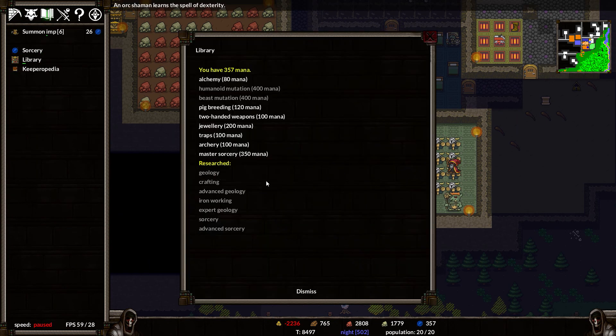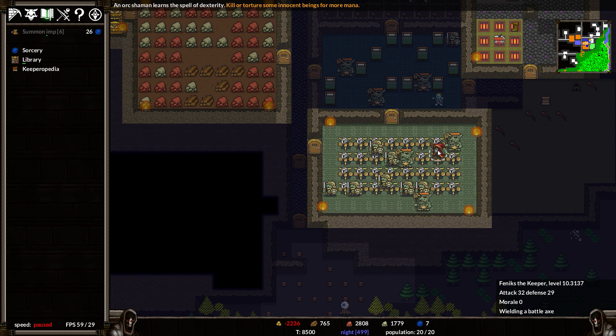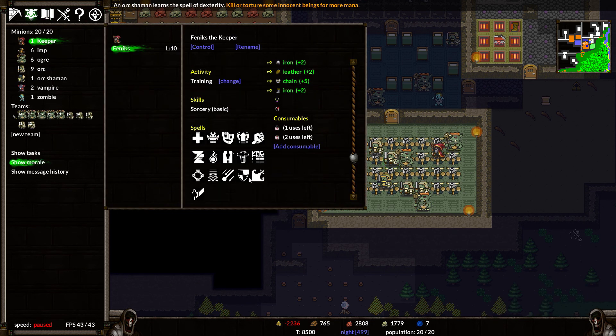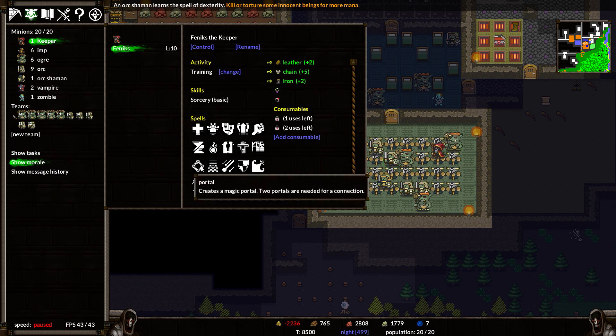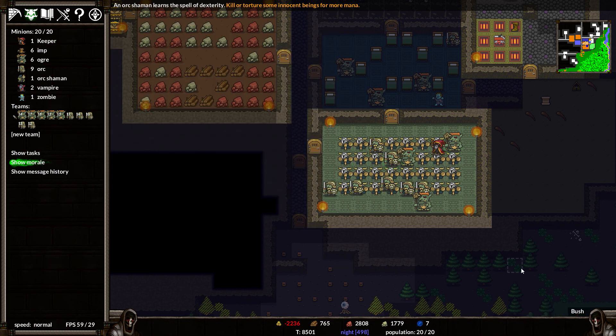Going to the library to research master sorcery — that will unlock the most powerful spells for keeper. As you can see now he has more spells: portal (create a magical portal, two portals needed to connect), meteor shower, force bolt, and quite a few spells including word of power which causes an explosion around the spell caster — not bad at all, especially when enemies are closing in. And invisibility — one of the best spells ever — allows you to become invisible and hide from enemies. So I think we're doing okay.